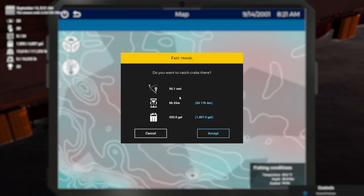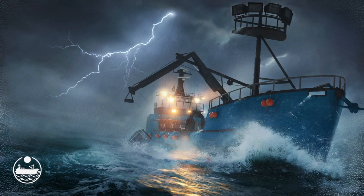Now we can click the left mouse button. It's going to tell us how many nautical miles away from Dutch Harbor it is, how long it will take us to get there, how much time is left in the season, how many gallons of fuel we will use to get there, and then how many total gallons of fuel we have in our tank. Obviously you're going to want to keep an eye on this so you don't have to get sea towed back and lose money. So we will accept this and head out onto the sea.